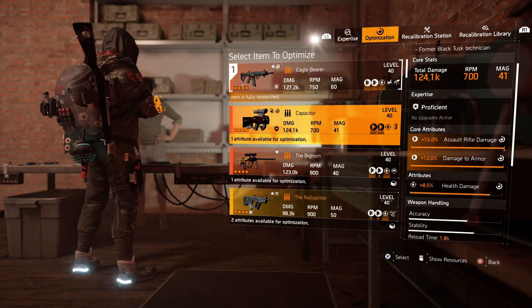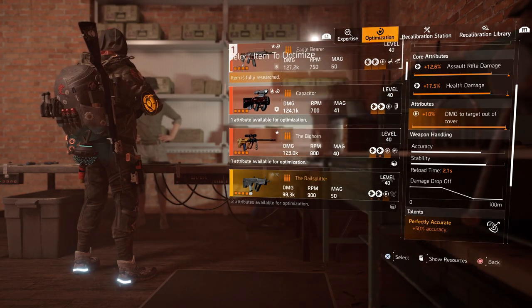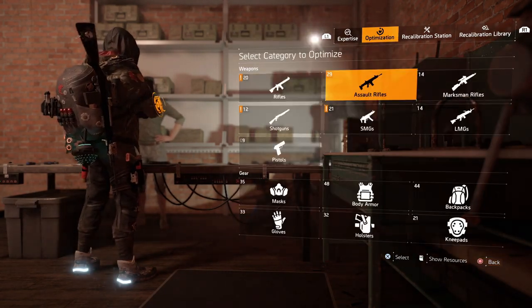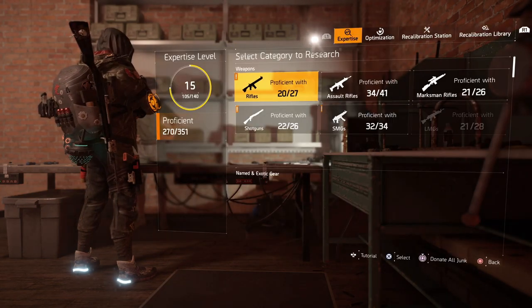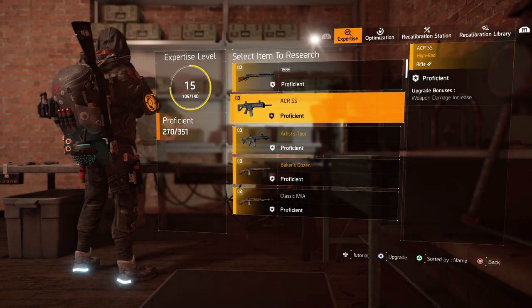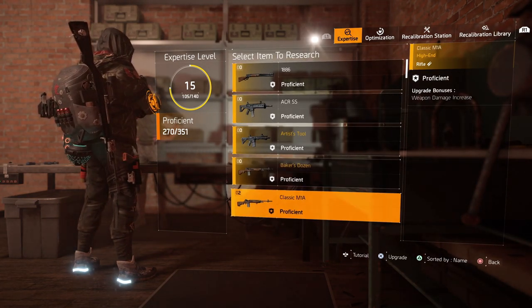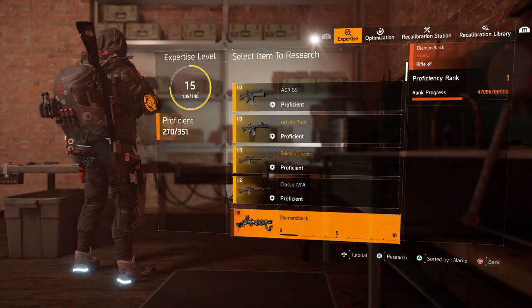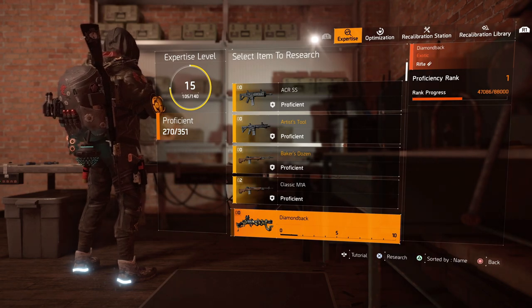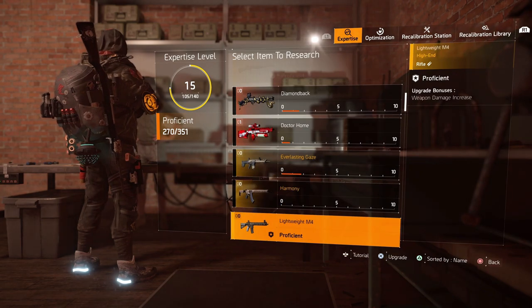You can get pieces as good as you want but there's always going to be that piece that needs a little bit of optimisation. Optimising all your builds can take a while. On top of that, once you've optimised your builds you've got to expertise them. We've got to level up items, make them proficient, and then you've got 21 levels in which you can upgrade that weapon or gear piece. This is going to improve that weapon or gear piece and to get the true amount out of your build you're going to want to max expertise everything. And again this is such a long grind.